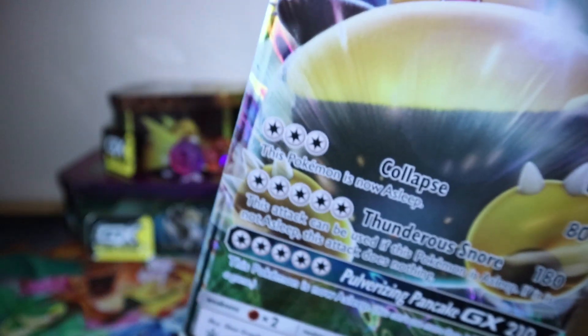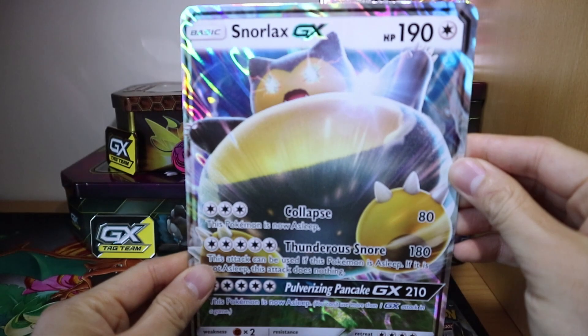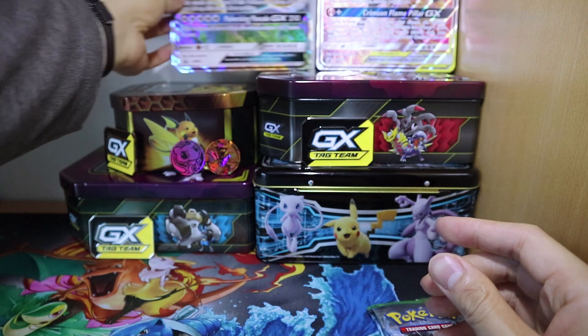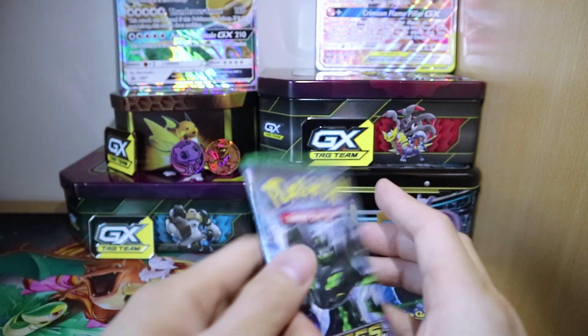It makes a nice set piece for everything. If I can get it out — you have to slide it out. There we go. Yeah, there's one big card. Let's put it up next to my Braixen GX. There we go. So, Fates Collide first.